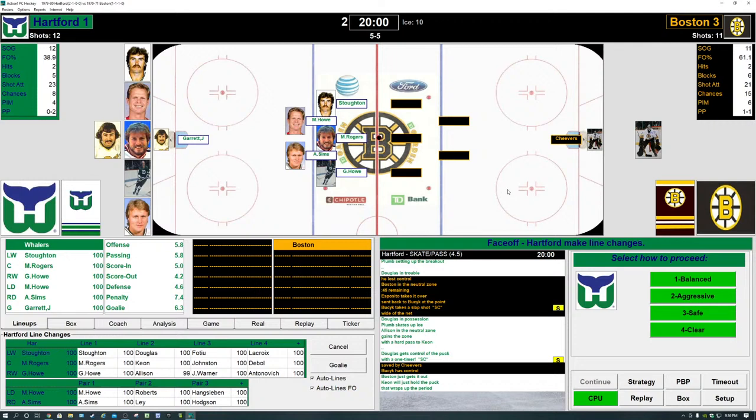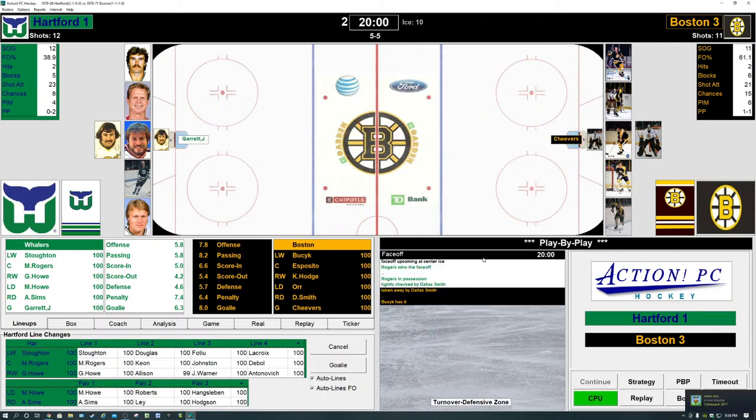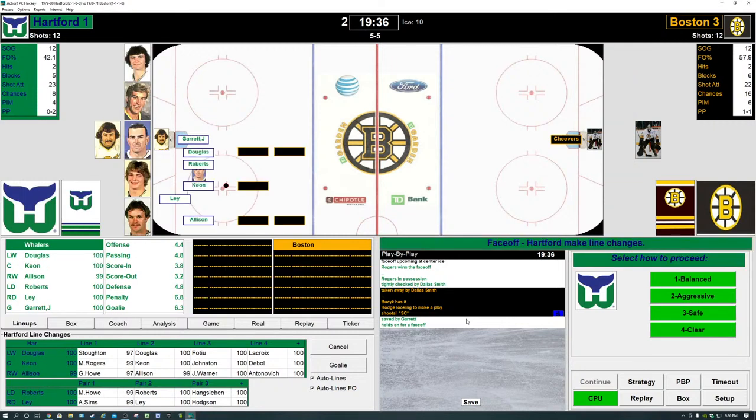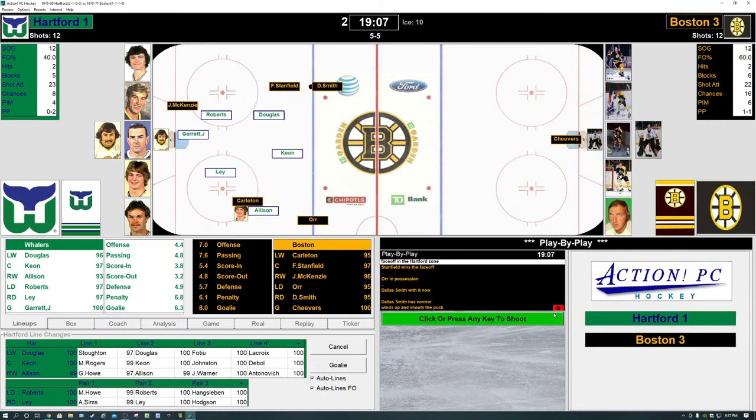Hartford starts the second period with Stoughton, Rogers, and Gordie Howe up front — Mark Howe and Al Sims the defensemen. We're going to go aggressive. Esposito battles Rogers — Rogers wins the face-off but there's a giveaway and the Bruins have it. They gain the zone — Busick sends a pass to Hodge, point blank save Garrett! He covers it up. The Whalers were almost down 4-1. For Hartford: Douglas, Roberts, Kean, Lee, and Allenson. Kean loses the face-off to Stanfield. For the Bruins: Carlton, Stanfield, McKenzie, Dallas Smith, and Bobby Orr. Dallas Smith from the blue line — shoots wide of Garrett.